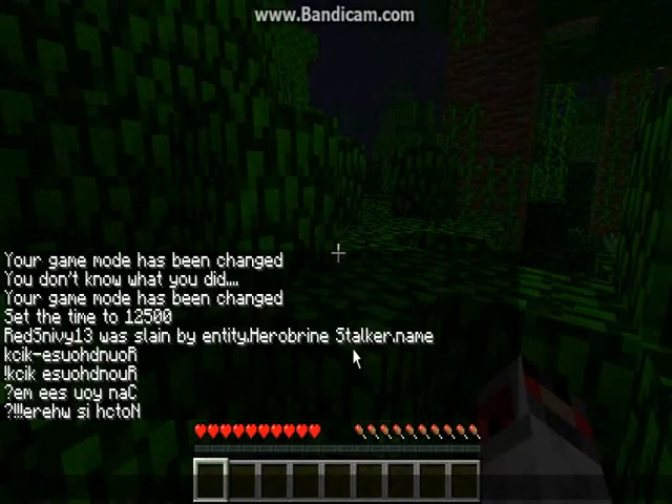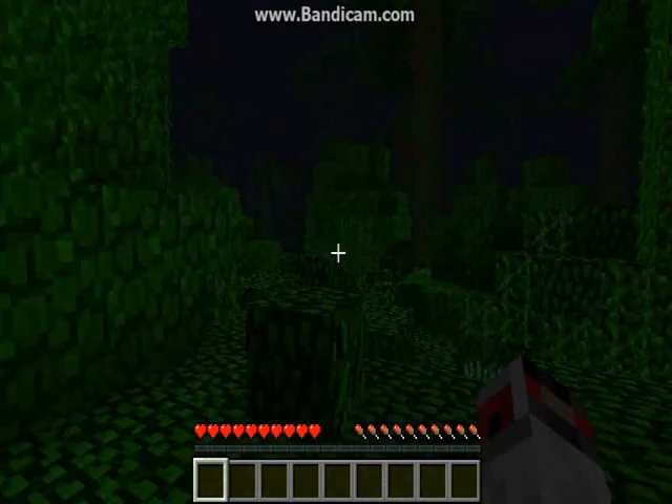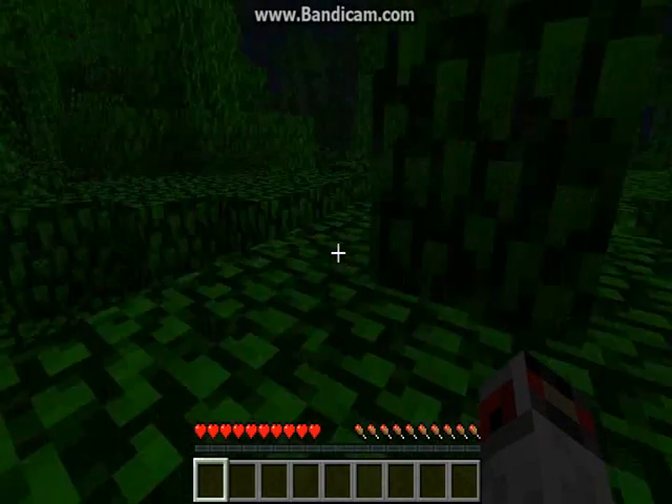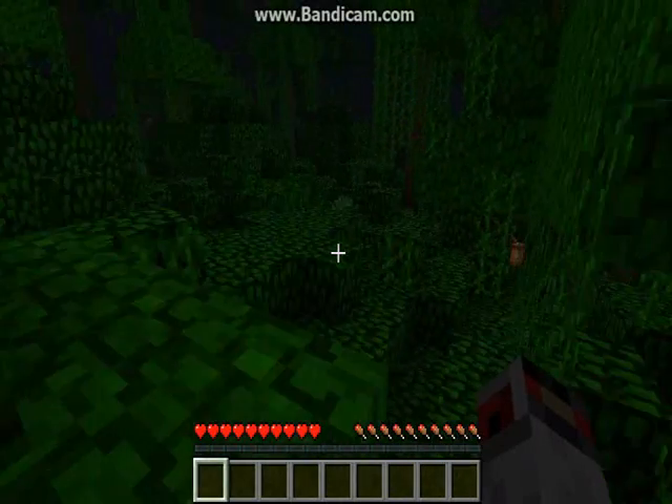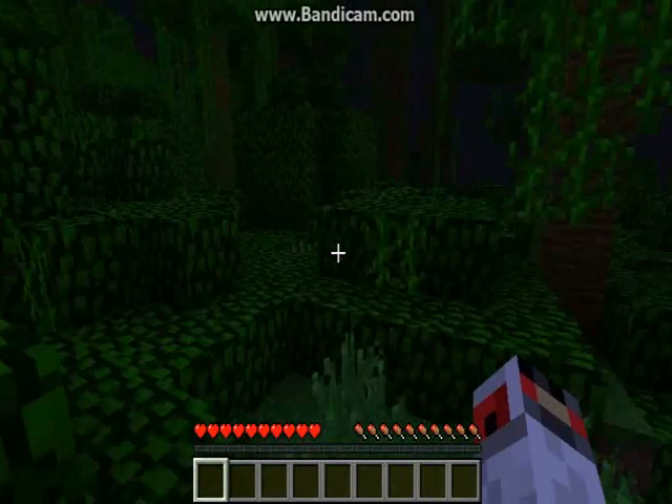We're back. We just got attacked by like four Herobrines. We figured out the roundhouse kick. Check out the chat — the writing right here is backwards. This one says 'roundhouse kick', and then 'roundhouse kick' with an exclamation mark, and it says 'Can you see me?' and 'Notch is here'. We were kind of walking around and he spooked us twice in a row. As soon as we finished recording that last bit we got attacked twice.